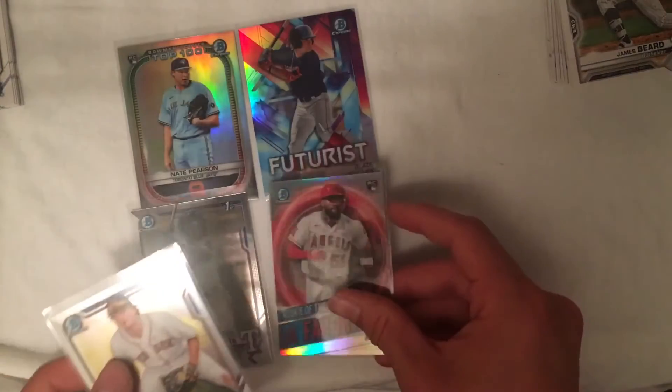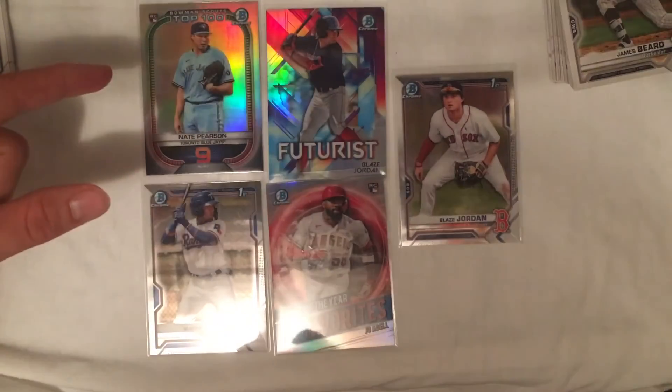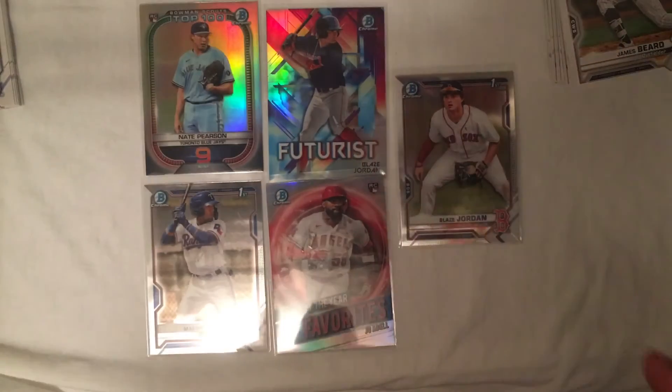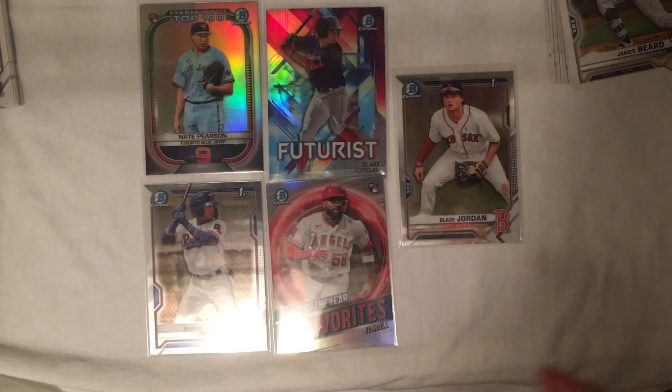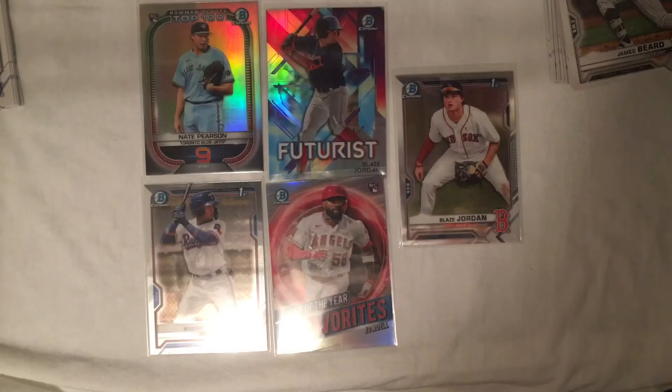And then these are the ones that got into penny sleeves. We've got the Nate Pearson Bowman Scouts Top 100 rookie, Blaze Jordan Futurist, Blaze Jordan First Bowman Chrome, Rookie of the Year Favorites Joe Adell chrome, and Maximo Acosta First Bowman Chrome.